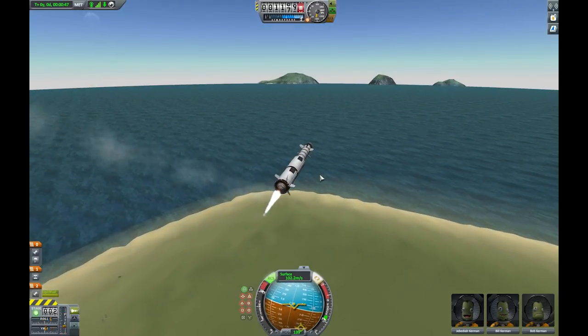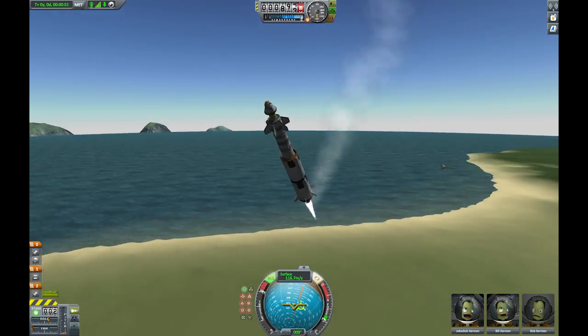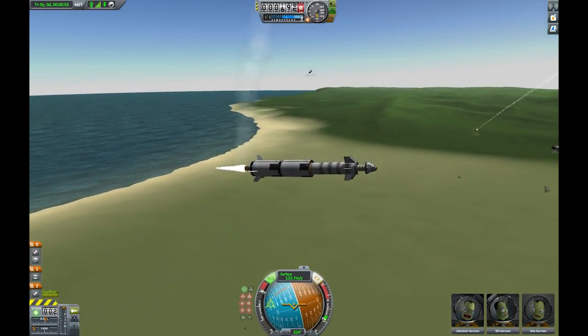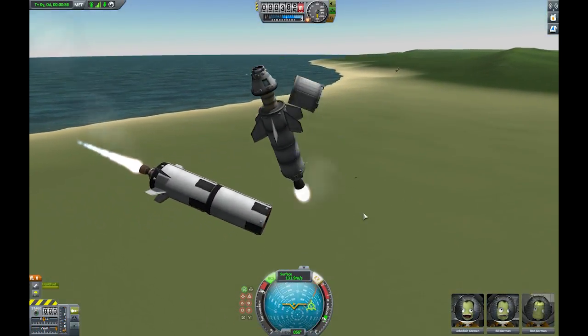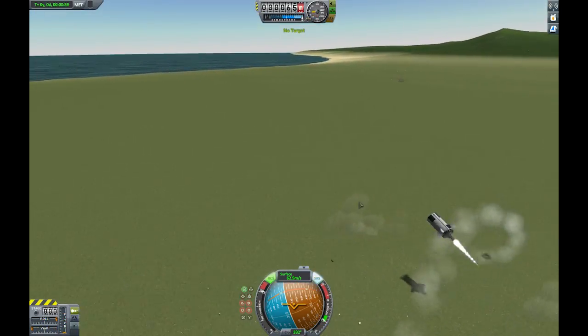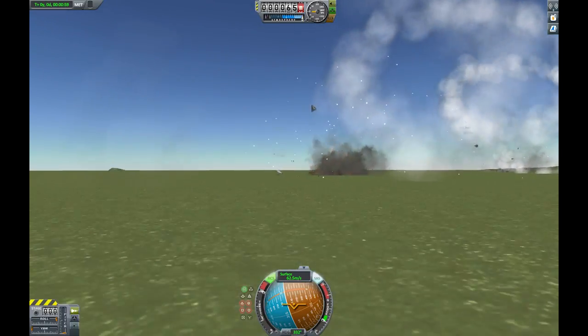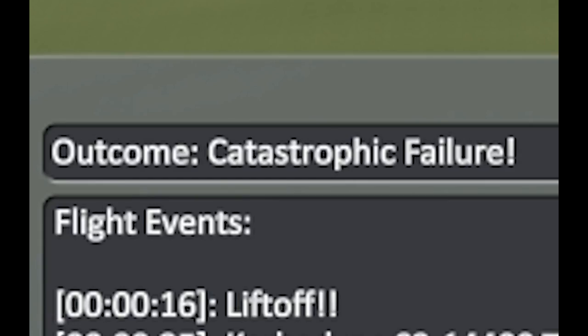Point it up. Yeah, see, look at that. Fine, look at that. We can still fly... In a... Okay, you know what? Maybe we got the little rocket for that, in case the big rocket also stuffs up. And now I'm seeing two of everything. Outcome: catastrophic failure. Well, that depends on your definition of failure, buddy.